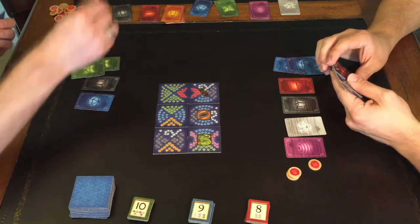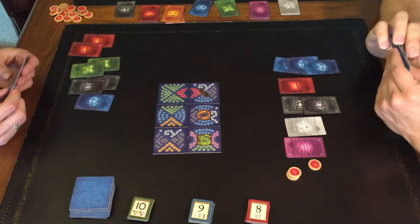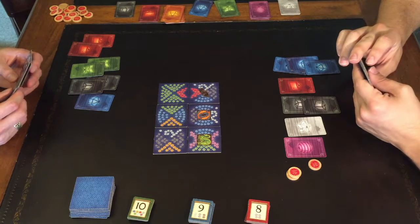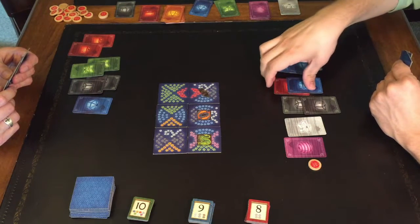I was going to turn in four blues, but I saw that David was close to turning in and getting a blue dedication token. So I turned in two blues, two reds, and two blacks instead.